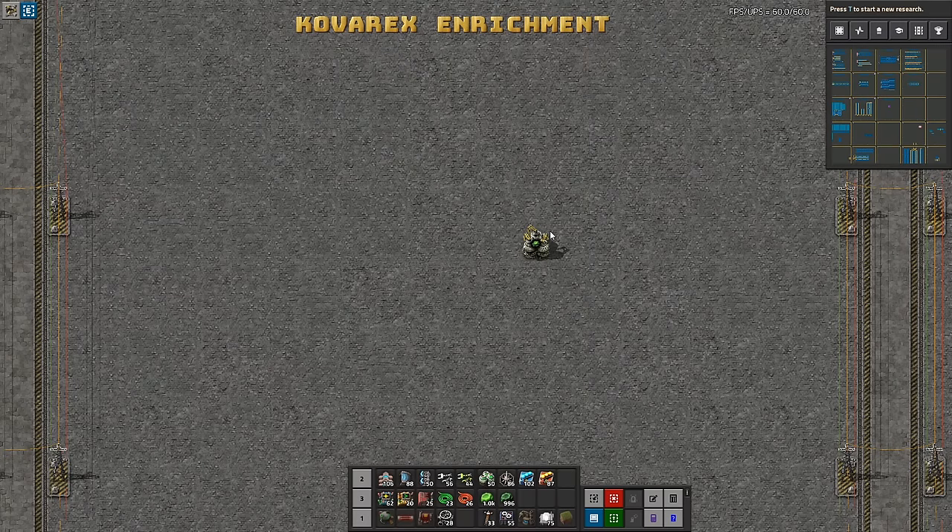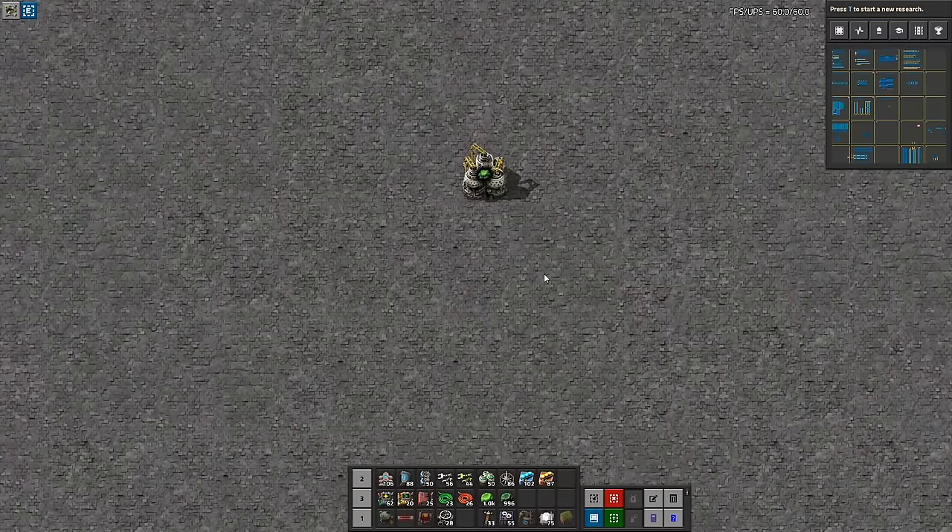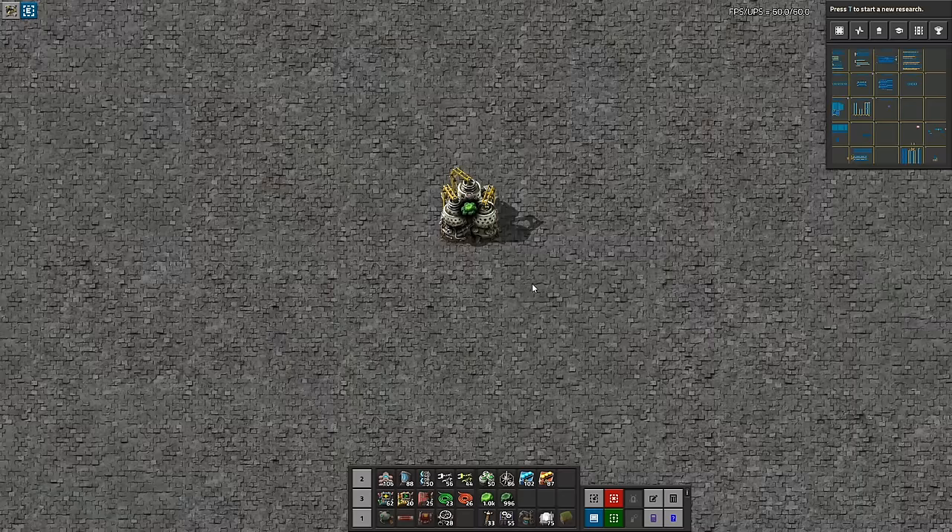We have a simple build, which is not so efficient, and a more complex build, which is super efficient in that regard but requires some circuit magic. Let's start with the base design of how we want to operate this thing.